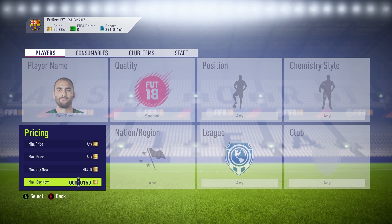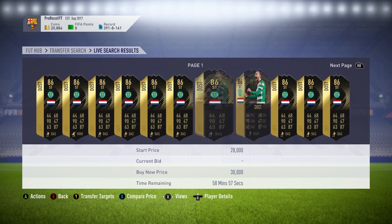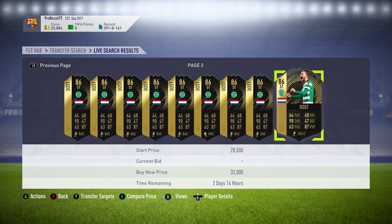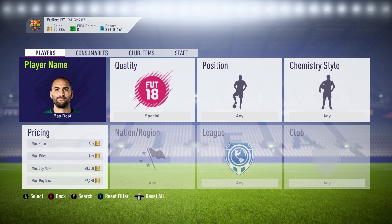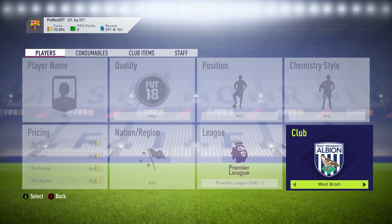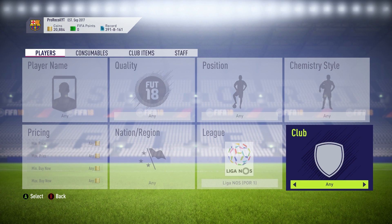Moving on to Dost — he's another card who's great for SBCs and all of these cards are very, very cheap at the moment. Dost is an 86-rated inform going for about 30k, which is ridiculous — less than 50k for an 86 rated is really, really good. If you can get him now and wait until another icon SBC or the next Team of the Week SBC comes out, he'll go up in price.